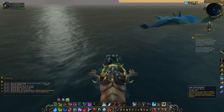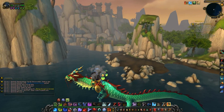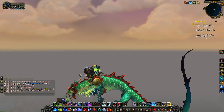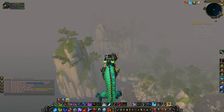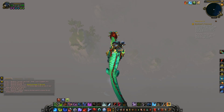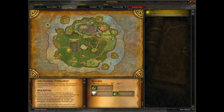Here we go. You want to get on the serpent. Fly as high as you can. Face towards the temple. Climb in altitude until you stop — until your flying mount stops its animation.